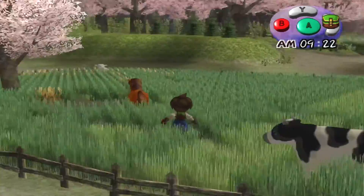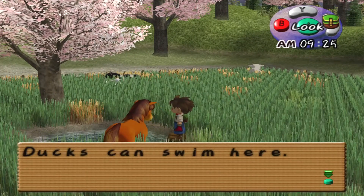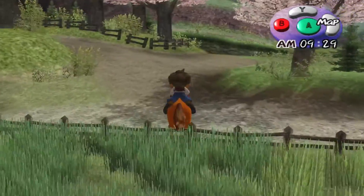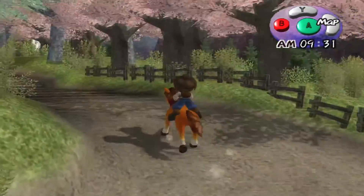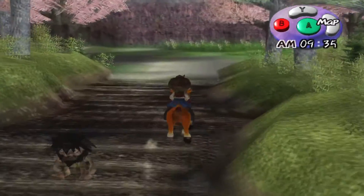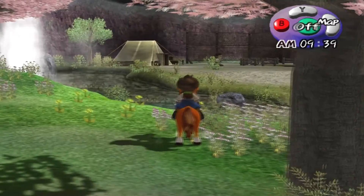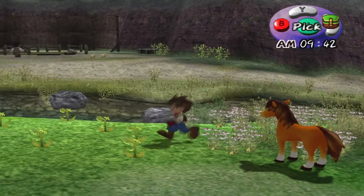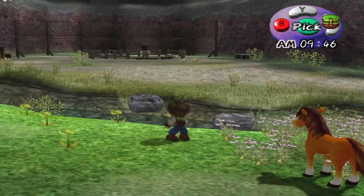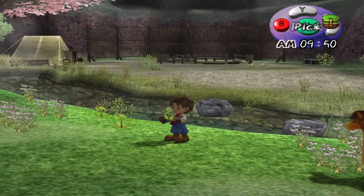Let's go into town. A sign says ducks can swim here — I haven't had any ducks yet. Maybe I've got too many chickens. If you have a full chicken coop, ducks won't come, so maybe that's why. Maybe I'll sell some chickens and see if that triggers anything.